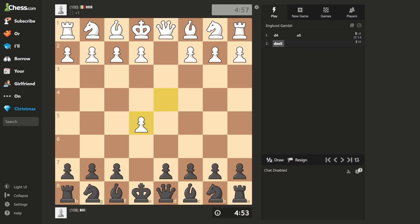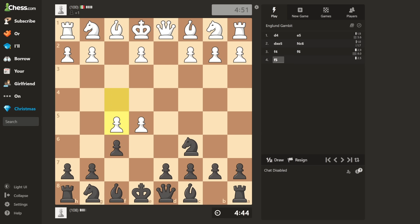D takes E5. Knight C6. F4. Very aggressive. F6. F5. That blunders a pawn. I'm pretty sure the engine wanted me to take with the pawn, but in a circumstance that my queen cannot make a diagonal move, it's safer to keep the F pawn closer to my king.